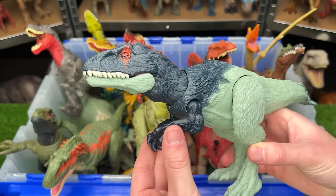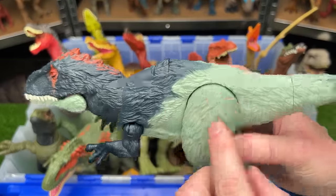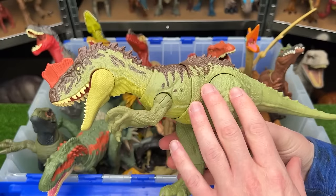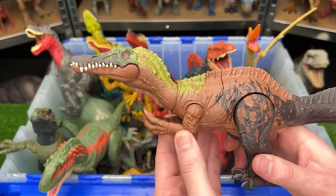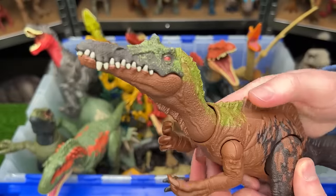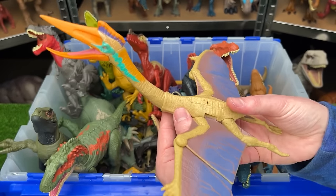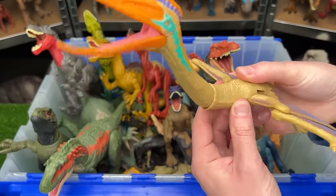In the unusual species section: the Eocarcharia from the new Dino Tracker series has fantastic feathering texture and a single lever action for chomping and roaring. The Yangtuanasaurus has green and brown coloring with a tail-controlled jaw. The Irritator from Dino Tracker has cool coloring and an action button. The huge Quetzalcoatlus — seen in Jurassic World Dominion — has one button for flapping wings and another for moving the neck and opening the jaw.